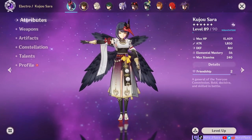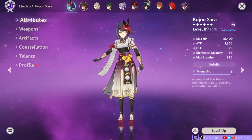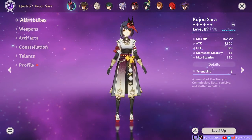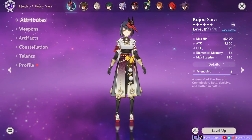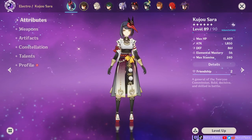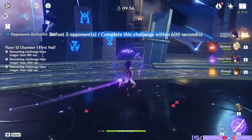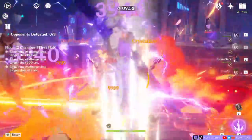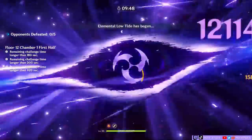Hey everyone, it's Sevi. I've been seeing many questions in the comments section asking about a certain aspect of Sara's kit, and sometimes I see comments that misunderstand her talents or constellations. Which is perfectly fine because Sara's kit is a bit more complicated than Genshin's early characters and there's more to wrap our heads around. This video is going to quickly answer six frequently asked questions about Kujo Sara's kit. This is to help clear up misconceptions, and it's more convenient and definitive to answer those questions with visual evidence to show alongside it.